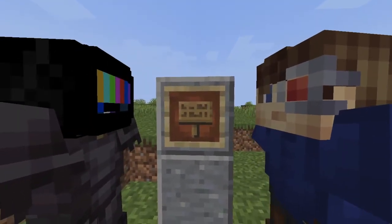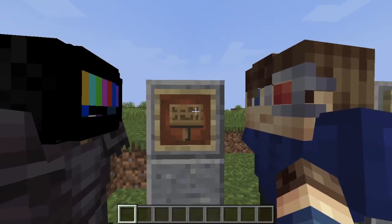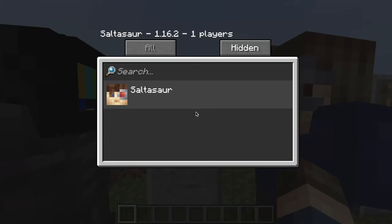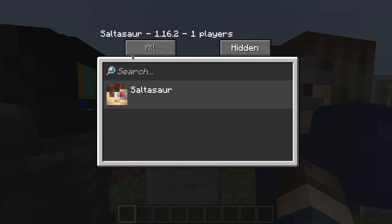Firstly, several changes have been made to servers and how players interact with each other. A new Social Interactions menu has been added into the game. This menu is accessed by pressing P on the keyboard, while on a multiplayer server.